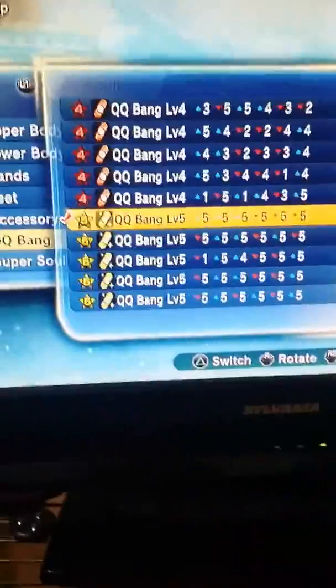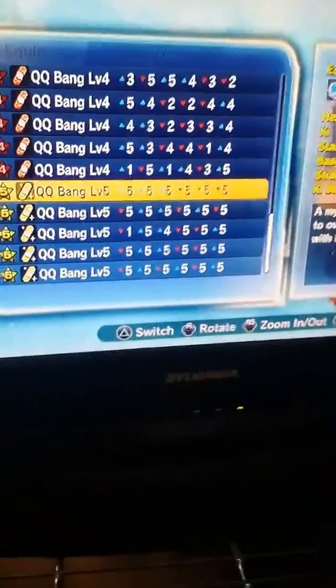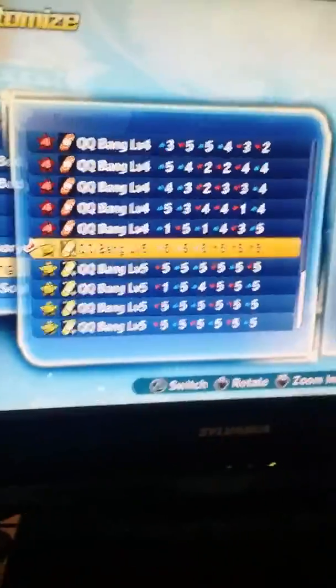Some of these are good at certain levels. If you want to use a move like Final Flash, there are level-up moves that cost 400 ki. That's a good setup to keep in mind.